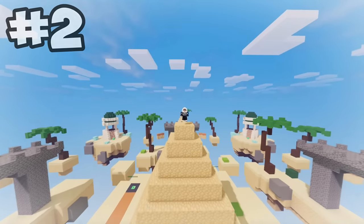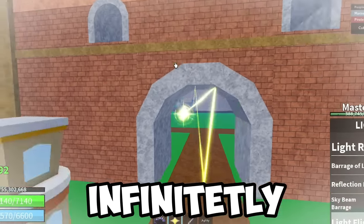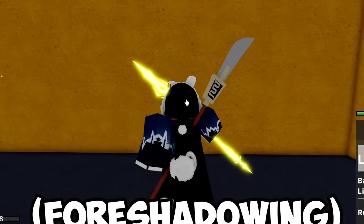Believe it or not, Bloxfruits does have some real physics. For example, Lightfruit bouncing off walls — this can happen infinitely. But what would this look like in a very tiny room? Imagine how loud this would be.